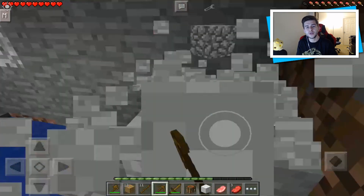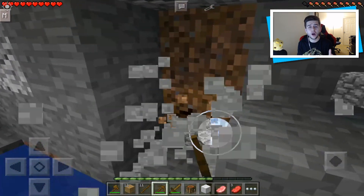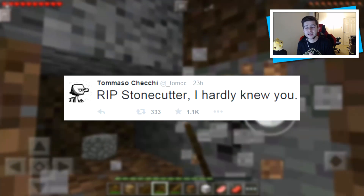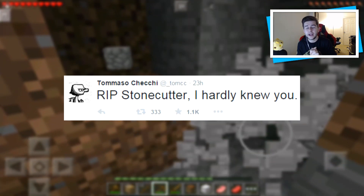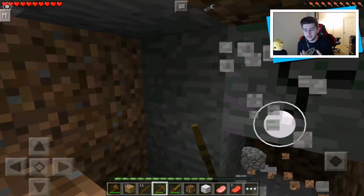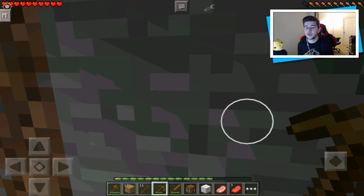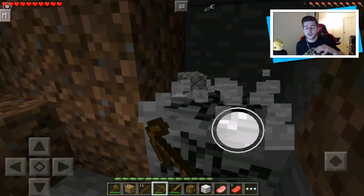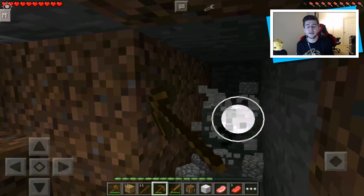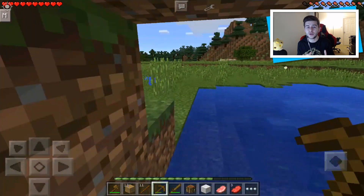We also have news about the stonecutter. When 0.12 was announced, a lot of you asked if they were planning to remove it. Tommaso tweeted 'RIP stonecutter, I hardly knew you.' I think this was a great decision — having the furnace, crafting table, chest, and stonecutter was just far too much. So in 0.13, you're going to be crafting everything linked to stone with your crafting table, not the stonecutter.